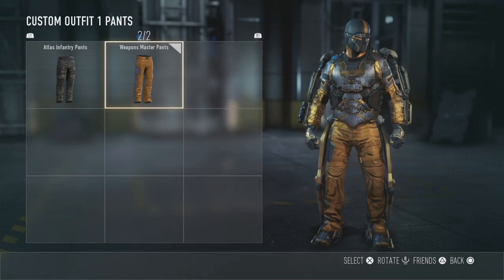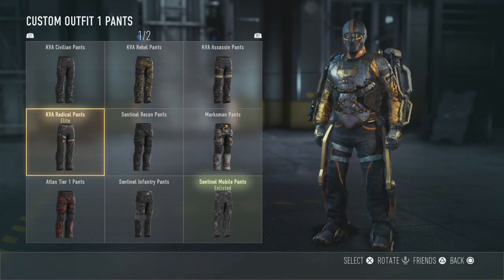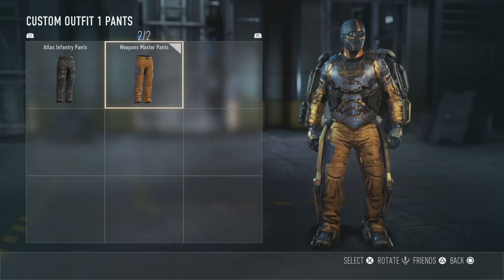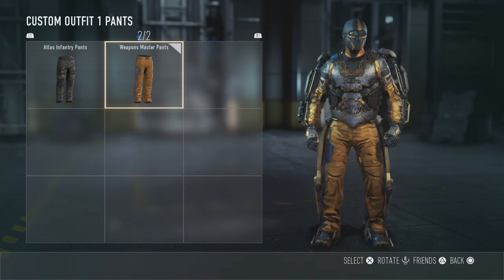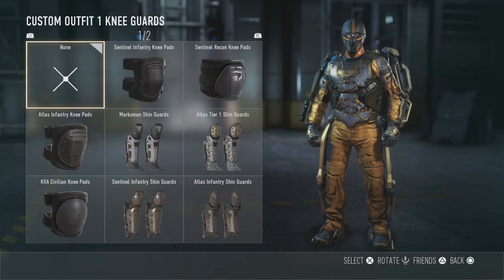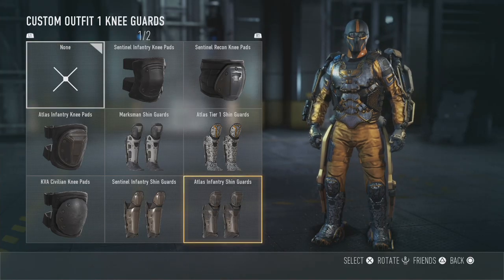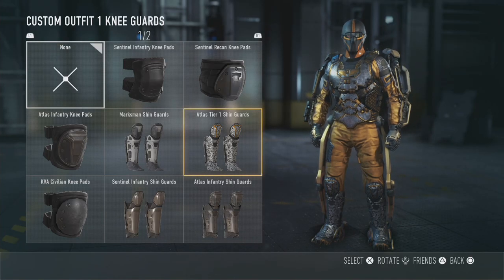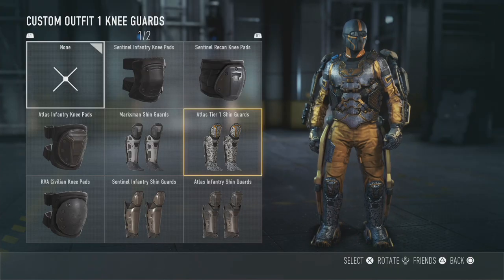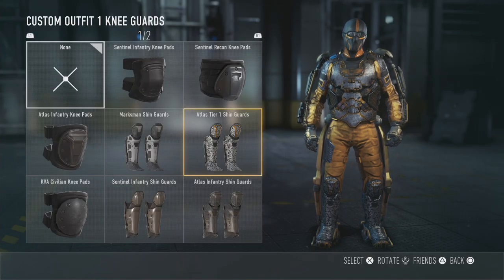The pants are Weapons Master pants. I don't really have any great pants in this game. The KVA Radical pants actually match the helmet and look kind of smart, but I'm all about the gold bling so these are my gold pants. For knee guards I'm going without because I don't have the ones for royalty camo - I think it's the pistols that get you the royalty camo shin guards. The Atlas Tier 1 shin guards are close but I think it looks cool without them.